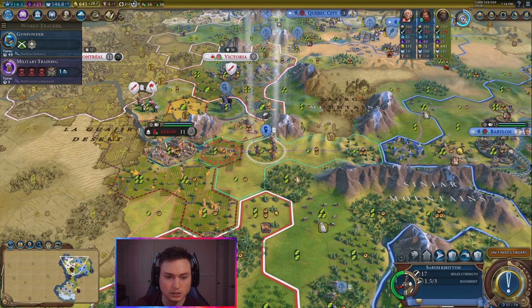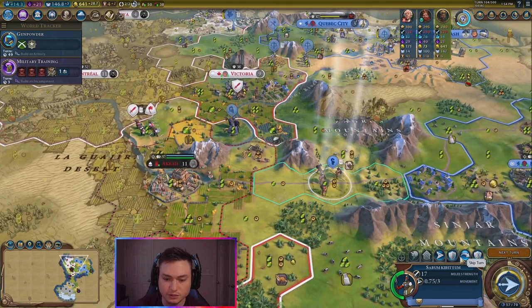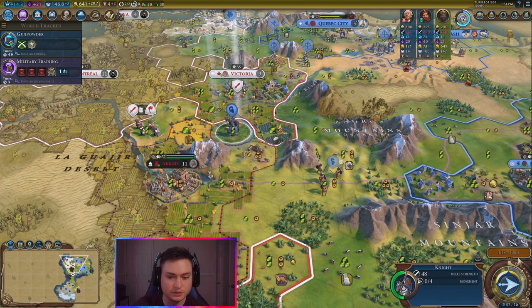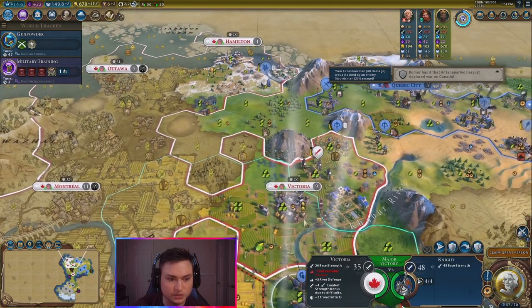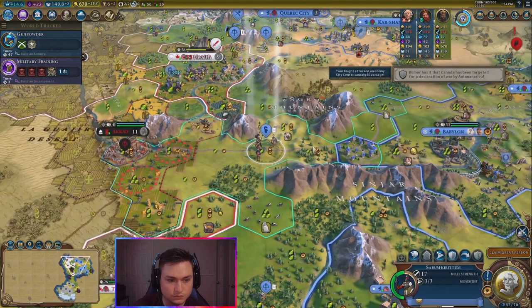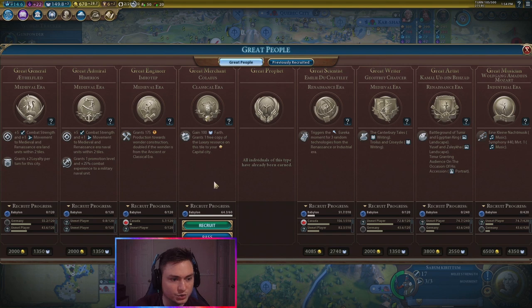They'll just have — the one that has iron — swordsman. Yes, that's what they'll have. So they're attacking into there — this has a major victory. Let's go ahead and attack into it. We got a great person — a great merchant. Grants 100 faith, and then a resource goes straight to our city. So if we were to send him... let's see, the turtles — we're probably not going to be able to get them online. Let's go ahead and get the turtles.